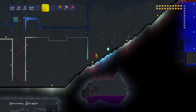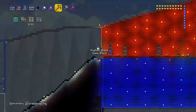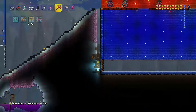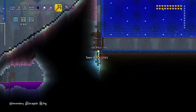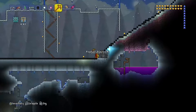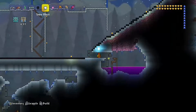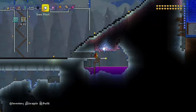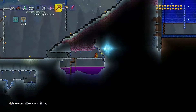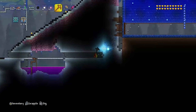I want to go up to here actually, over here. Here we go — dig down like that, like a madman. Then I'll go all the way over here. Here we go, yeah — that's not bad. Going to just go like this quickly to get across.